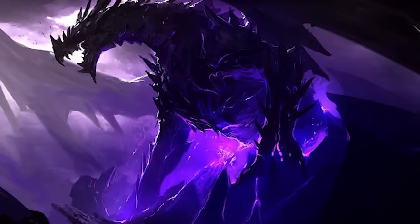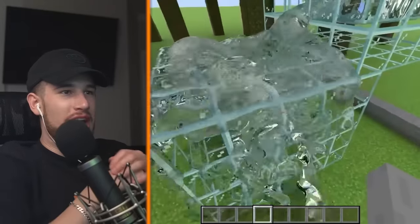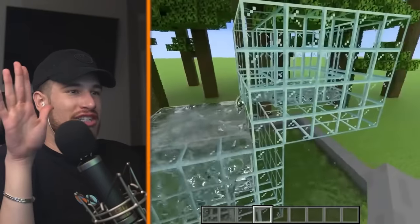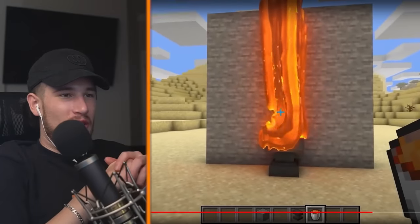Realistic end portal — oh my gosh, that would make the Ender Dragon fight way more dramatic. Water flowing — how realistic can you make the water flow? Look at that. Wait, why is there so much? Calm down, calm down — that's enough water.